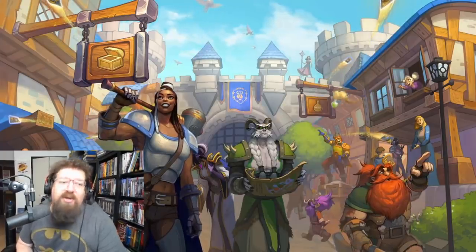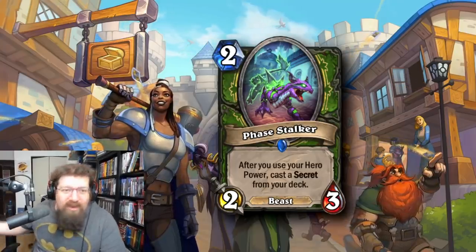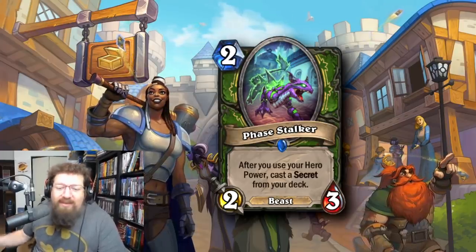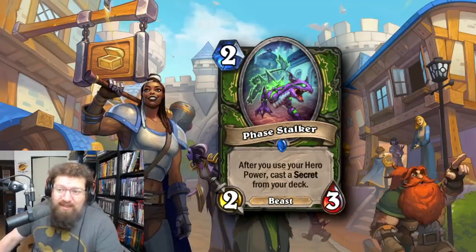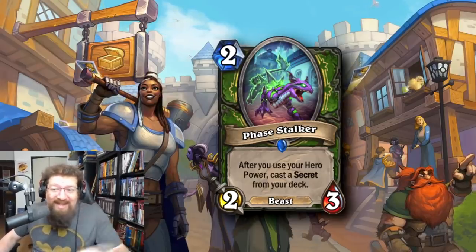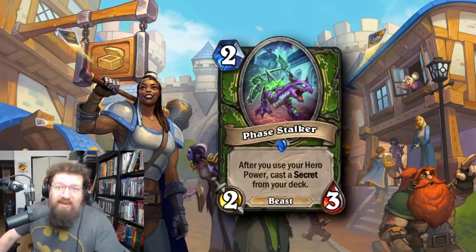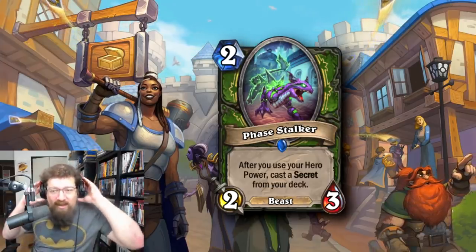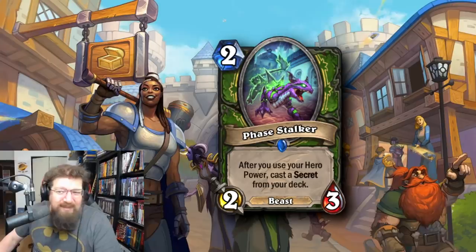At number 8, I'm going to go with a Hunter card — Phase Stalker, the 2-mana 2/3 beast. After your hero power, effectively inspire, you cast a secret from your deck. When you have cards like Tour Guide or even Hunter in Wild with Grim Greymane, this card has just been a staple in Hunter ever since it was introduced. It still sees a ton of relevant play in Wild. Phase Stalker really helps Even Hunter be a competitive deck, and throughout its entire run in Standard it was in Highlander Hunter, Secret Hunter — just whatever Hunter deck you want, because it's a beast you can tutor and buff.